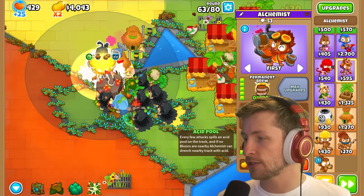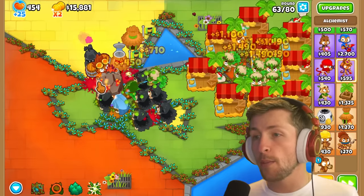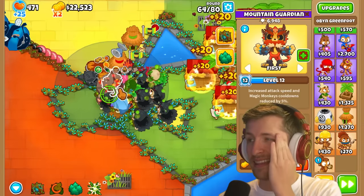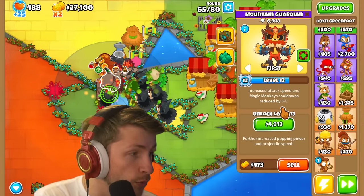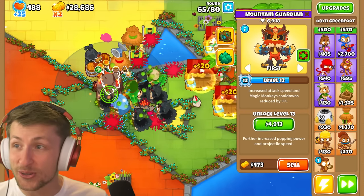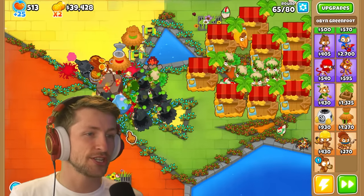Since the Alchemist is a Magic Monkey, Oban increases his range and attack speed. Oban also increases the amount of times we can use Jungle's Bounty because Magic Monkey cooldowns are reduced by 5%. Oban, you need to chill out, my guy.